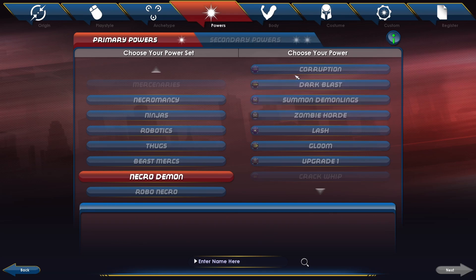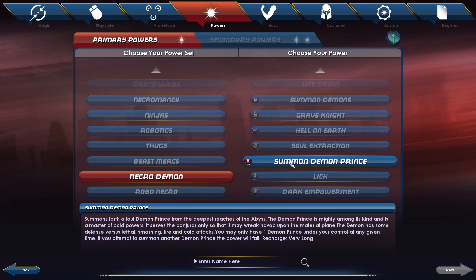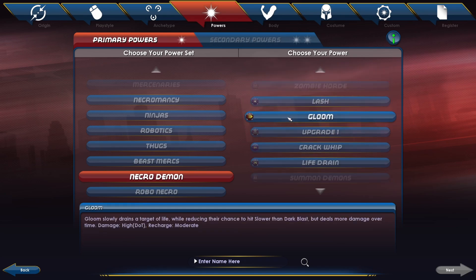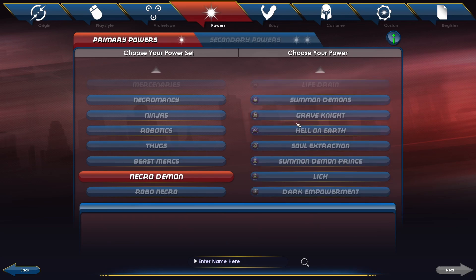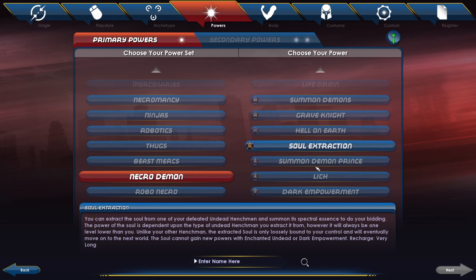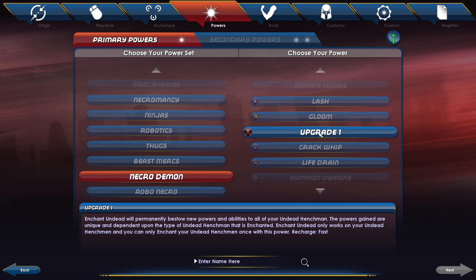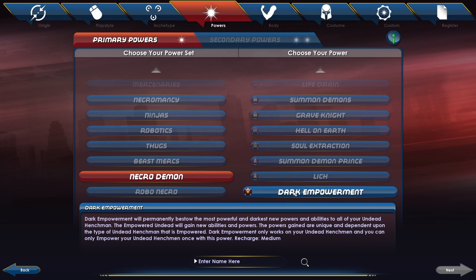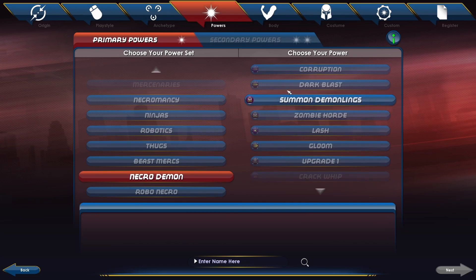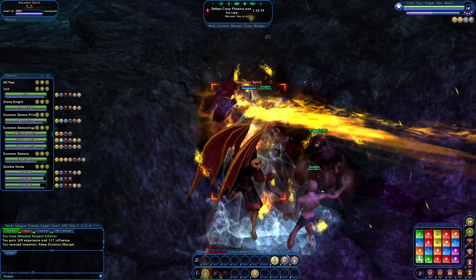For instance, if you go in here you'll see what I'm talking about — all of them for Necros and Demons. You get Demon Summoning, the Demon Hordes, Summon Demons, Grave Knights, Summon Demon Prince, and the Lich. You can still choose all the main things to buff them up, like Upgrade One which buffs all your pets, and Dark Empowerment to buff all your pets. The problem is, if you choose all of the primaries you won't be able to have any secondaries, so you really have to plan the character out.